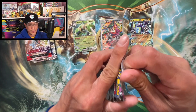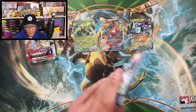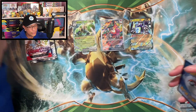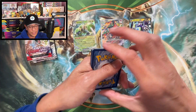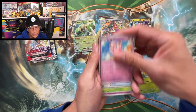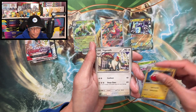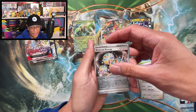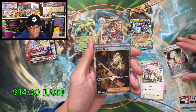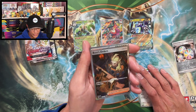Would love to pull that Magikarp. I have pulled the other two chase cards from this set. Here we go — that is a Metal energy, Combee, Jigglypuff, Great Ball, Hoppip, Oranguru, Electrode, Vigoroth, Reversal Energy, Boss's Orders —